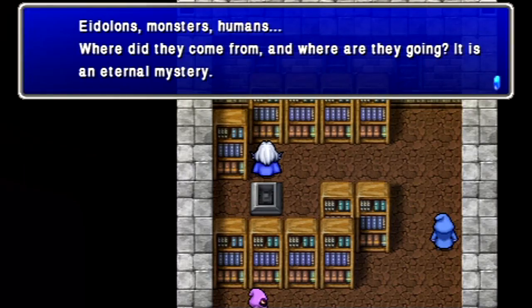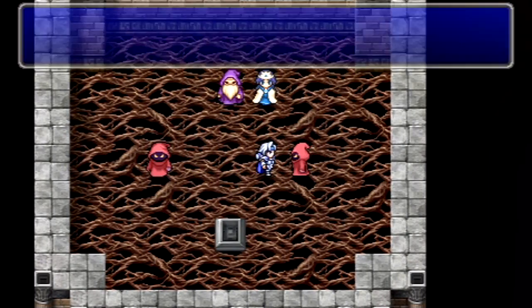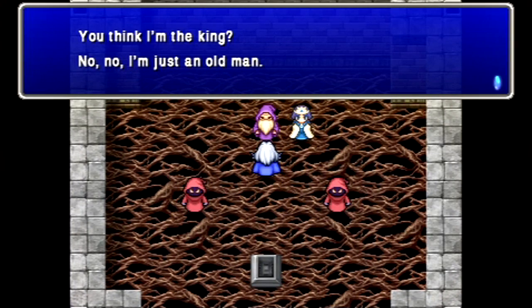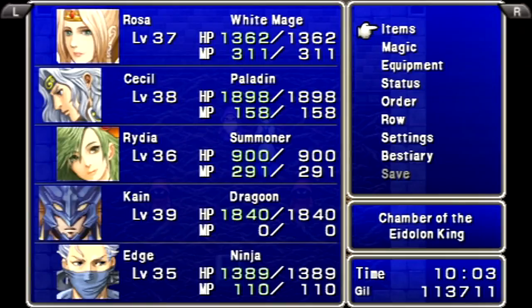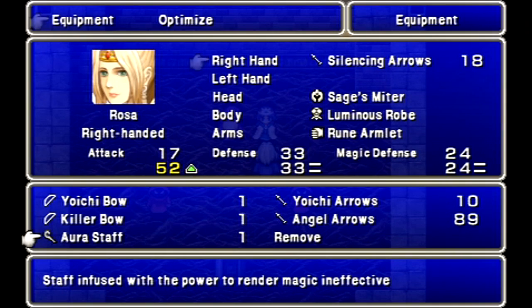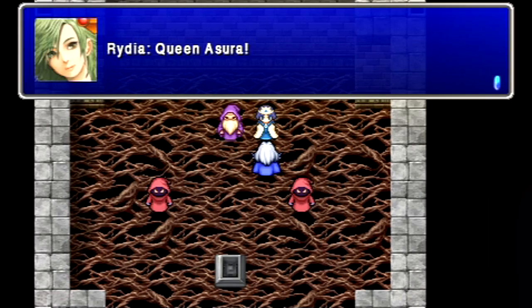We're killing everybody. Before talking to her, I want to save — I'll be right back. Okay, we're back. One thing I want to do: take a look at Rosa's Spirit — 57 there. Remove all this stuff, equip the Aura Staff — now it's 67. So I want to use that for a little while. But do not get rid of the Yoichi Bow.